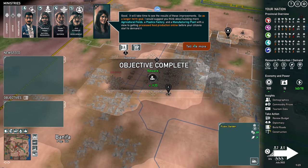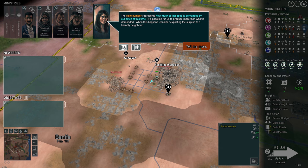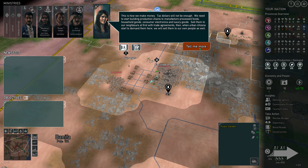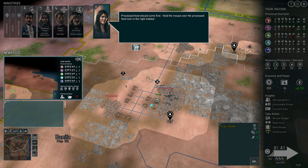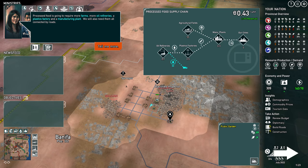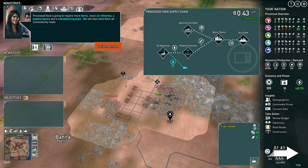It will take time to see the results of these improvements. Notice the resource production and demand icons on the right sidebar — the right number represents how much of that good is demanded by our cities. Tax dollars will not be enough; we need to start producing processed food. Processed food is going to require more farms, more oil refineries, a plastics factory, and a manufacturing plant. We will also need them all connected by roads.